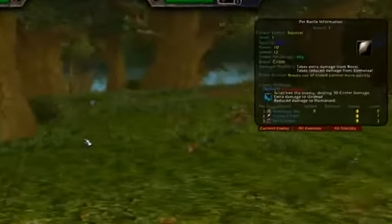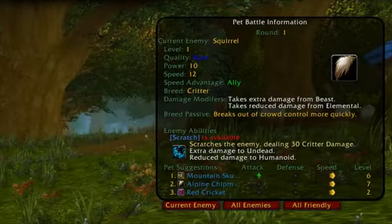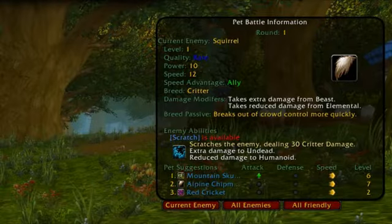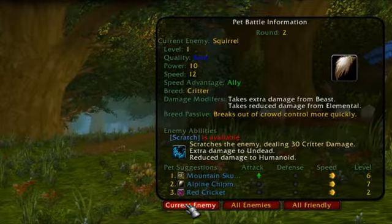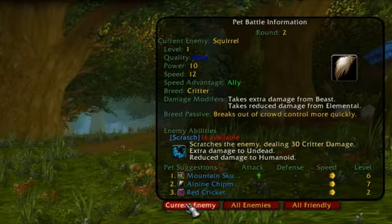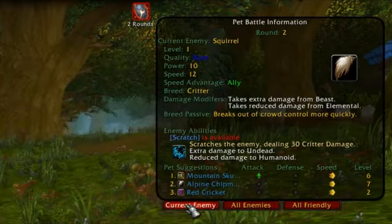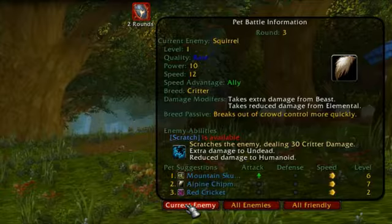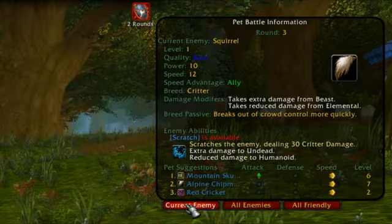One of the things we've done to assist you with the new Pet Battle System is added a Pet Battle Heads-Up Display. This extra window will give a ton of information that normally would not be available to you. There are three tabs you can switch between. The Current Enemy tab will provide you with information about the pet you are facing, including the level of the pet, quality, breed, advantages, and damage modifiers. This window will even give the suggestion of pets to use against your current enemy.